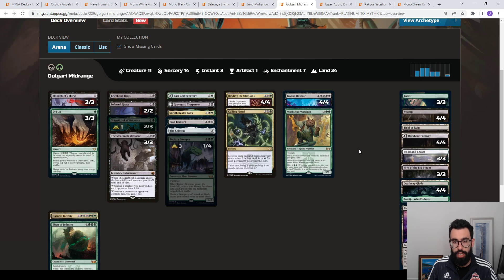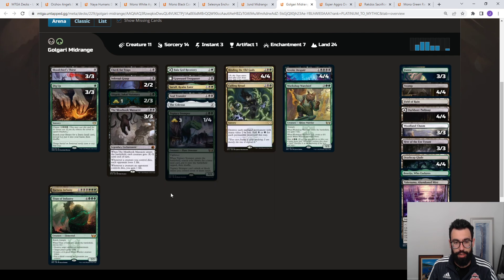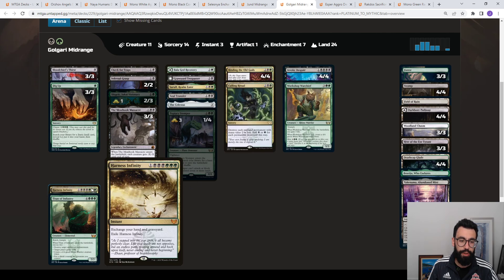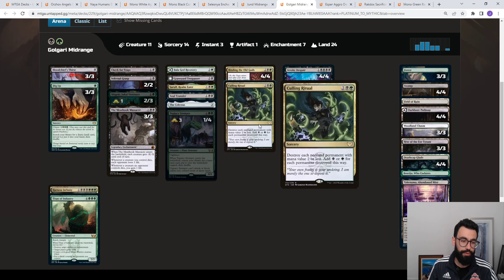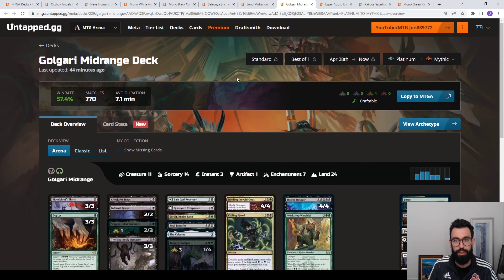Then we have Golgari Midrange — a rock-style deck with a couple of new cards. A lot of removal: Blood Chief's Thirst, Infernal Grasp, Meat Hook. Interesting selection of one-ofs in part because you have Dig Up that can let you tutor. This one's looking to recycle your graveyard over time. Topiary Stomper lets you find lands. Binding of the Old Gods pulls in lands as well. With Harness Infinity or Jukai Shigeki you can shuffle things back and rebuy your Invoke Despairs. You've got a Titan of Industry on the top end. Sorin is in there as removal as well, good against creature-heavy decks.